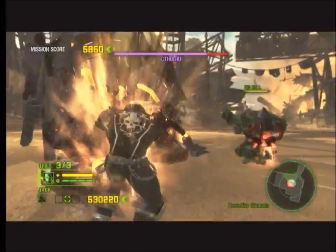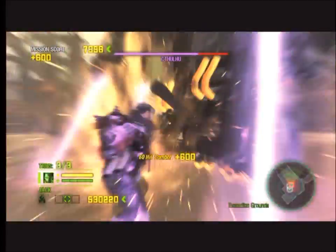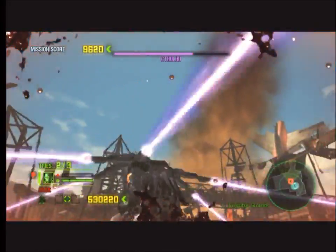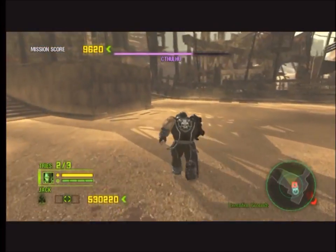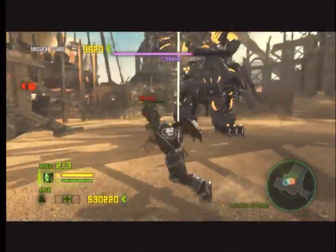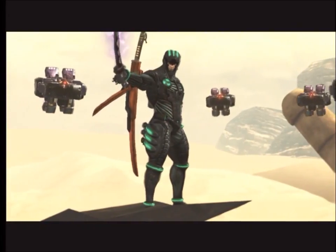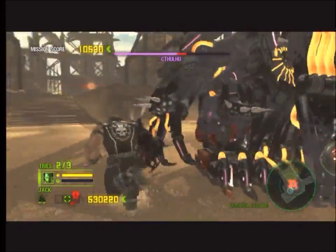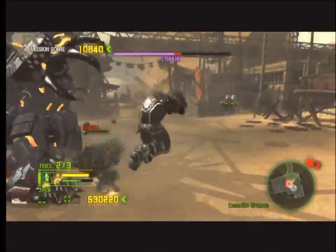A couple of attacks to watch out for: number one, first and foremost, would be this attack right here — he floats, spins, and has these multiple lasers. They will wreck you. He has another laser attack where it's just one big laser and it will kill you in one hit almost every time. He doesn't like ranged attacks — he will teleport you in with them. That cutscene will happen and that will signal that the guy you're fighting is sending in reinforcements.